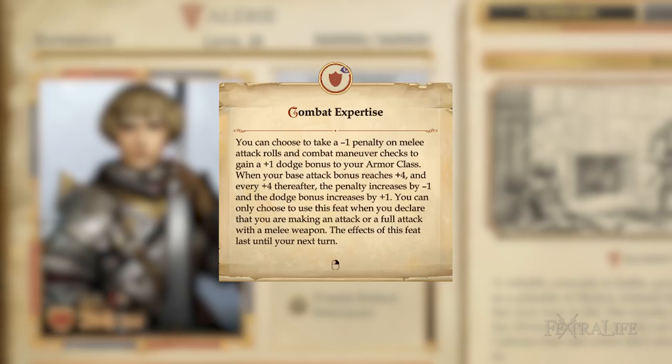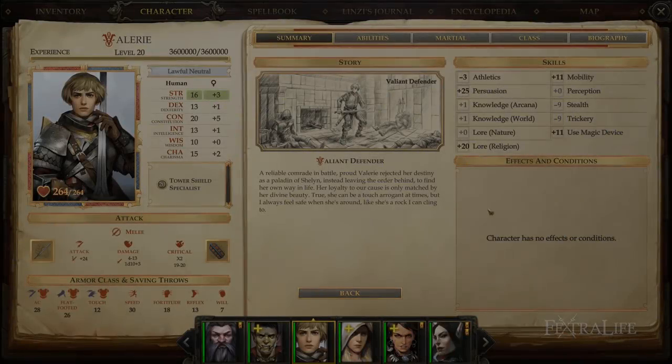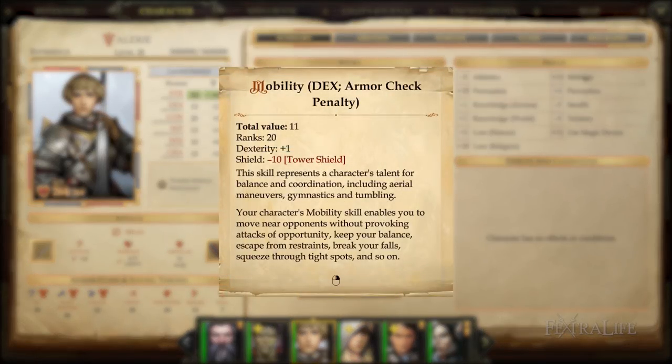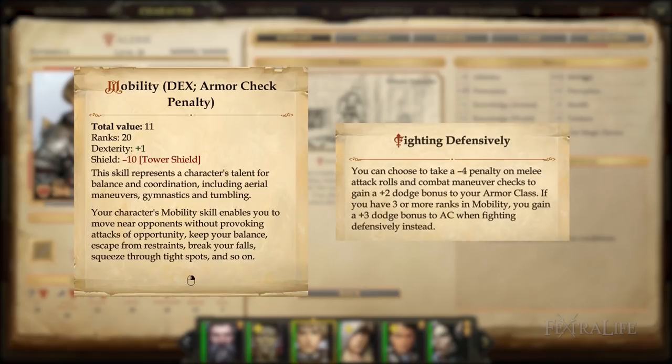Attribute points are gained every 4 levels with a total of 5 upon reaching level 20. The first 4 points should be used to get intelligence to 13 and the final one can be put into constitution. Mobility is the only important fighting skill here because it improves the effectiveness of fighting defensively. With only 3 ranks in mobility you get a +3 dodge bonus to armor class, which stacks with other dodge bonuses.